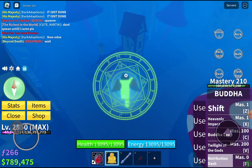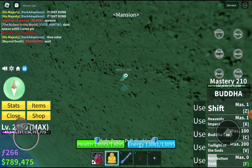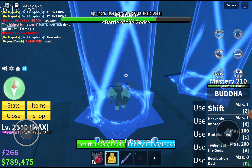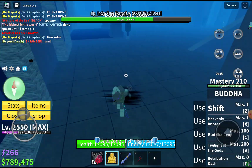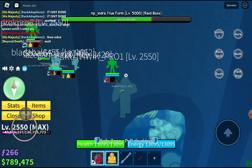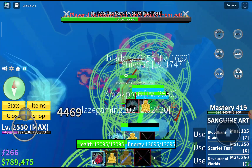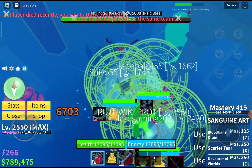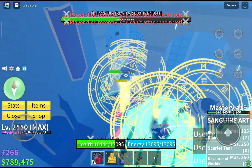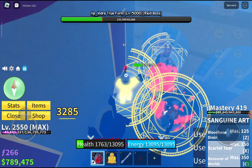No way, Indra showed up. I might even get the Dark Dagger — Dark Dagger is a very rare sword, and since I'm Buddha I can actually use it without having stats in sword. Now let's go fight this dude. What the hell is going on — Indra is here and so many people are attacking me right now.